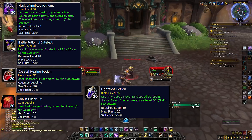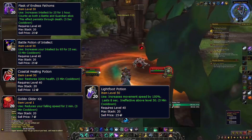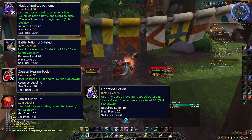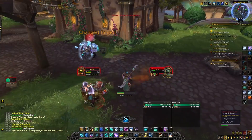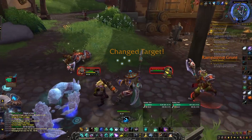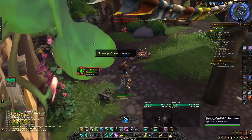Flasks will increase your DPS while questing, healing potions will let you pull a bit more aggressively and might also save you a death or two, and Goblin Gliders are great for mobility in general and can let you move across zones even faster. This is especially valuable in Bastion, as some of the quest hubs are above the ground, so instead of using the beacon teleporter down to the ground, you can just glide down. This could save you many minutes — I wouldn't be surprised if it saves about 5% in total time spent leveling from 50 to 60.